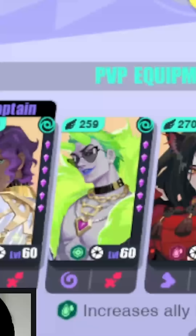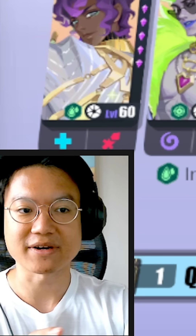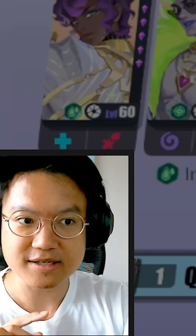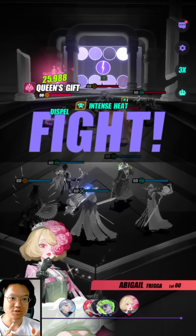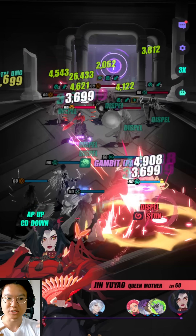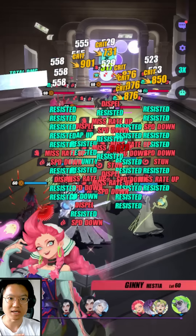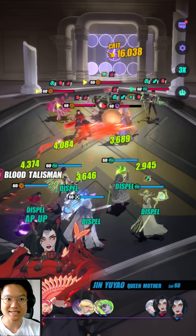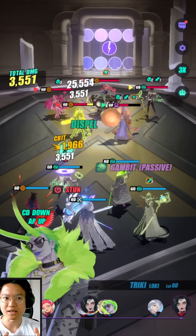I'm just going to use my typical tanky comp first, just to test the waters a little bit and figure out how strong she is. We're going to battle this and let it run automatically. So with Genie, let's look at a couple of things: number one, how much damage will her true damage be when she has three stacks instantly? It's very difficult to get three Intense Heat stacks if you're not at R6 because most of the time you're probably not going to survive that long.